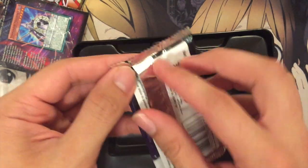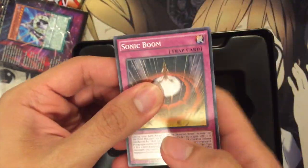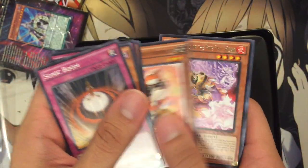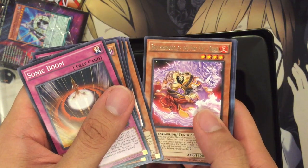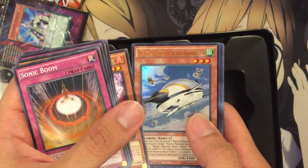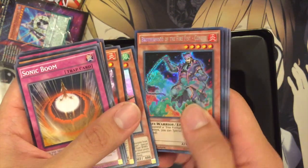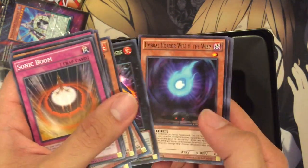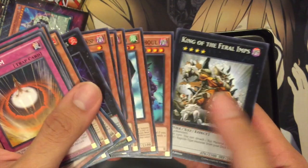Let's see if this last pack keeps up with the tradition. But a Dracosack and a Mistake — I'll take them, both good cards. A Brotherhood of the Fire Fist Boar. A Mecha Phantom Beast Arrows Gwyn. And a Coyote — Coyote's still a pretty cool card. And a Number 105 Battlin' Boxer. And yep, that's it.